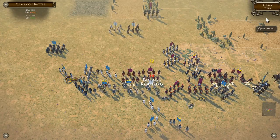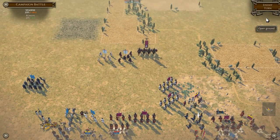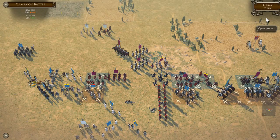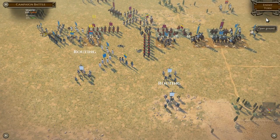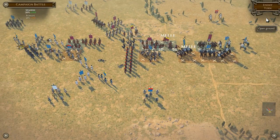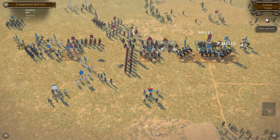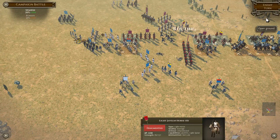It looks like they're charging. They already broke one of our units, barely got into a fight, and fragmented another. This is where things get very, very dangerous, because now they're actually breaking our right. I think it's kind of a race now to see who can break who first. We've got quite a few men routing. One of them has rallied — they didn't even get into a fight yet, they were just broken by the Roman charge. Hopefully they'll be able to get back to their normal strength.